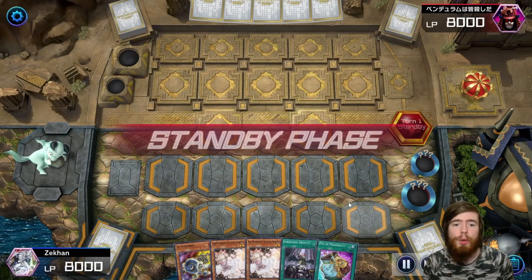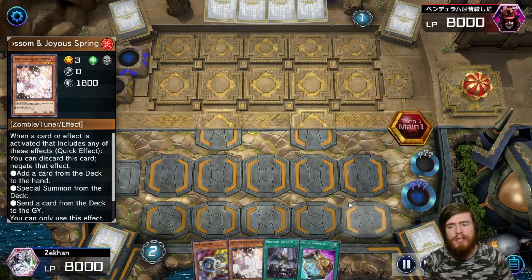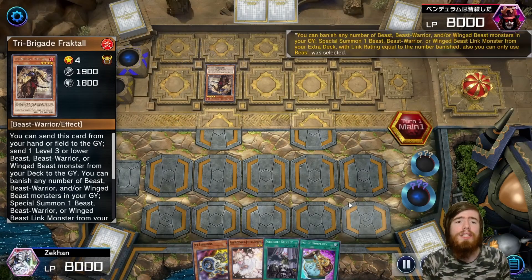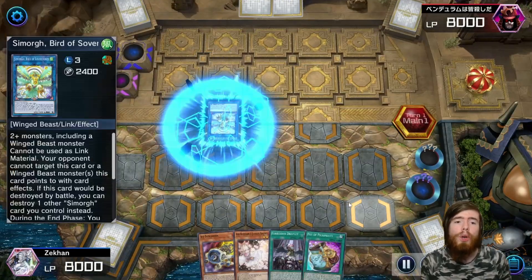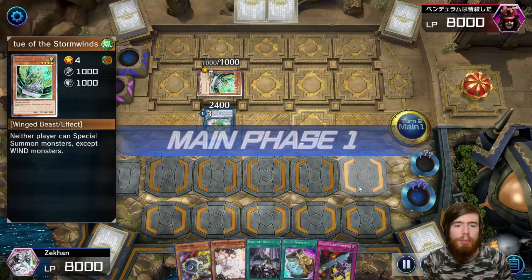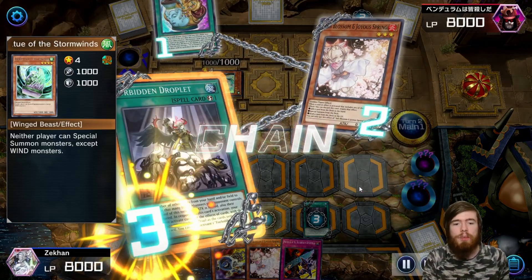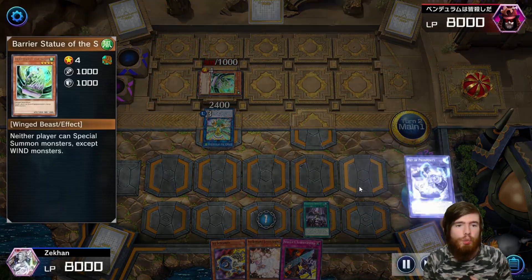Getting into game number two — we're going second this time, playing against Tri-Brigades, one of the top decks in the format. Luckily we have Ash Blossom to stop his Fractal from sending the Kit. He does have Lira, Lusk, and Bird Call in hand, which can send a monster to the graveyard, giving him the materials for his Fractal play into a Harpy Conductor. Harpy Conductor summons out Samorgue, which during the end phase summons the Barrier Statue of the Stormwinds — meaning neither player can special summon except Wind. Since we don't play Wind, we use Pot of Prosperity, but he negates it, so we chain Droplet, sending Pot of Prosperity to the graveyard to negate the Barrier Statue and free us to summon.